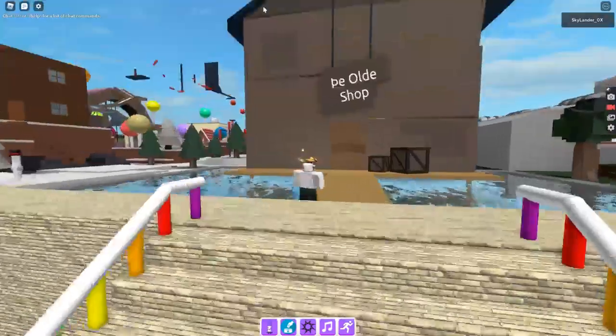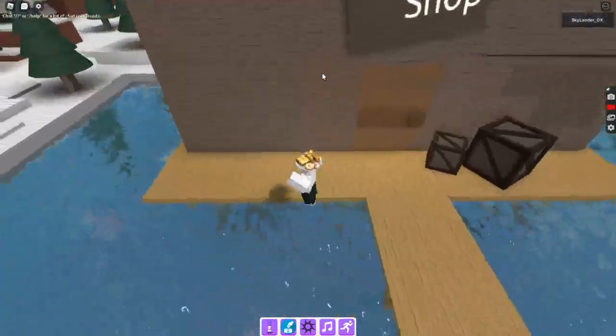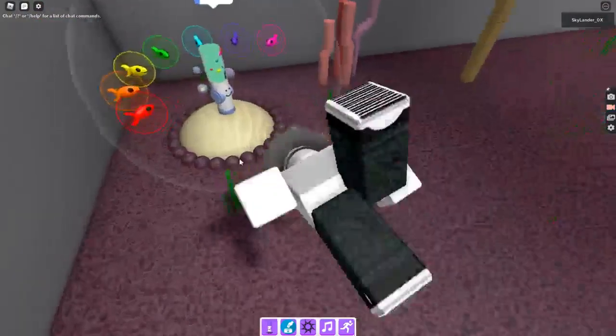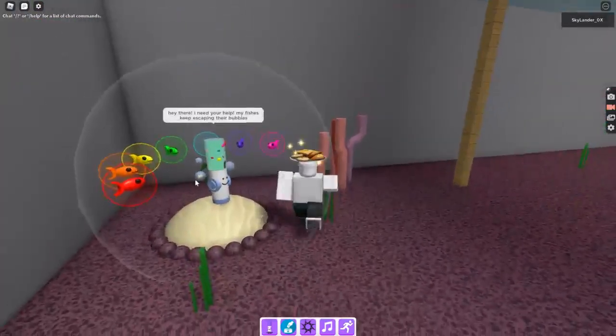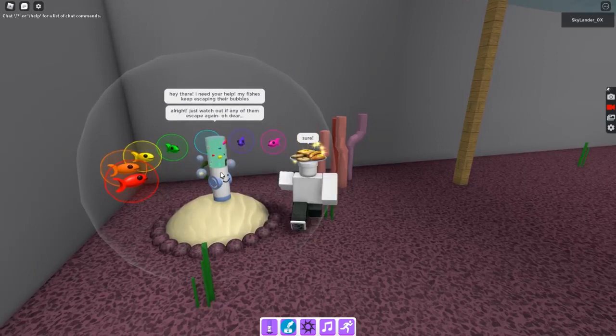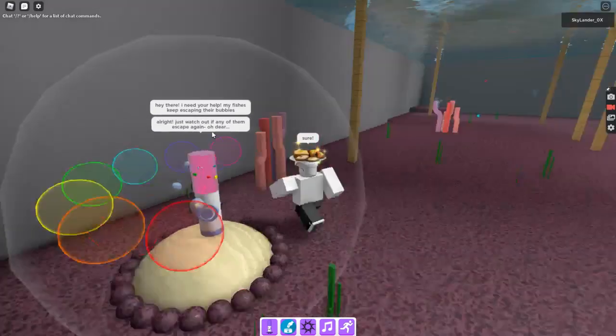You go to spawn, you go to the yield shop, and you go into the water and you talk to this guy. He says 'Hey there, I need your help — my fishes keep escaping their bubbles.' You say 'Sure,' and he says 'All right, just watch out if any of them escape again.'